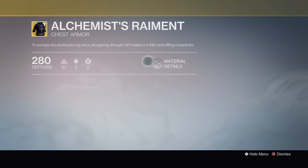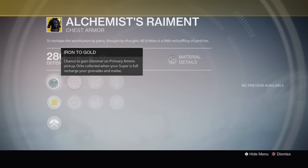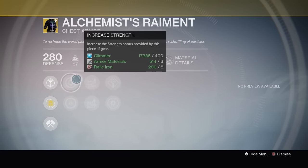And Alchemist's Raiment. This is going to make me happy, because I'm a collector. Iron to gold — chance to gain glimmer on primary ammo pickups. Nice. Orbs collected when your super is filled recharge grenades and melee. I can see that being a Sunslinger thing. I'll wear this one as a Sunslinger maybe, because Heart of Praxic Fire — OP.